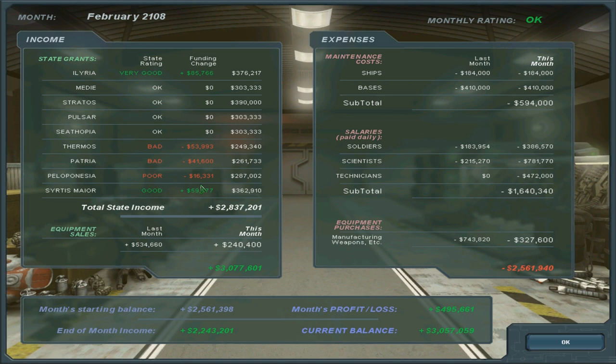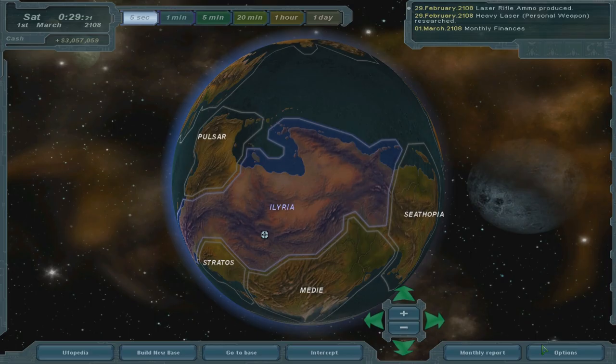Equipment purchases, manufacturing weapons — look at how much we're giving to the scientists: 800,000. Technicians, soldiers... month profit loss, end of month income. That's quite nice money. I guess we should make another base soon.